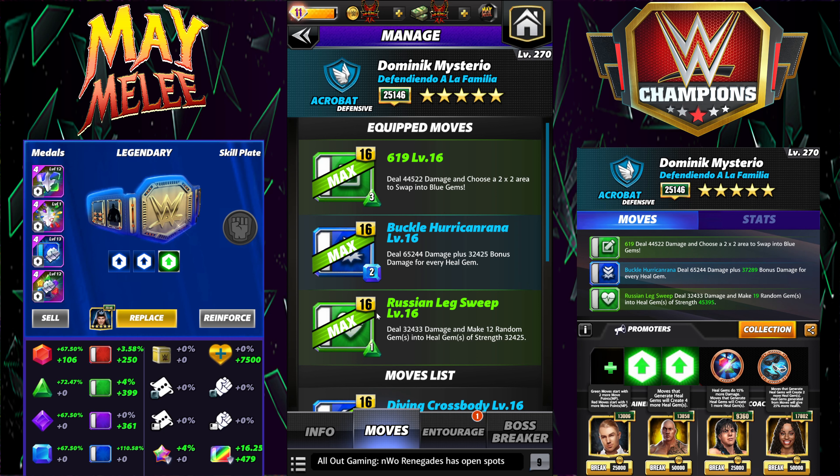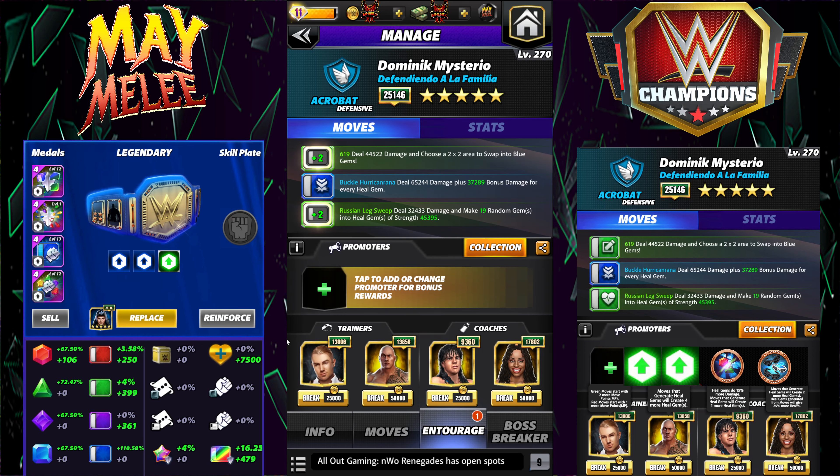Sadly, unless you can make a five match — which is very board dependent — you can't get back to it again. For the entourage, we're going to start with Breeze for two green MP to start. I don't have any tour perks while recording this. In Feud, you would need an MP trainer in Breeze. So this is pretty much the Feud build, and the Buckle Hurricane Rana would start charged turn one in Feud.